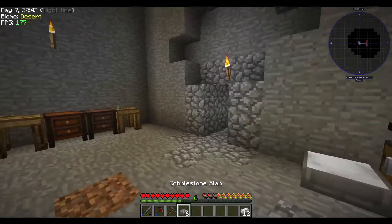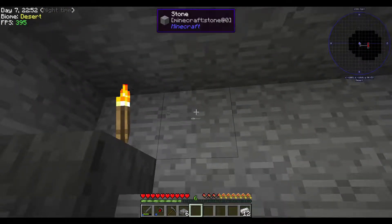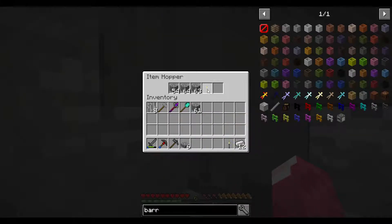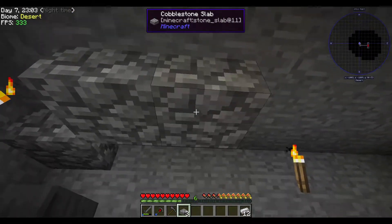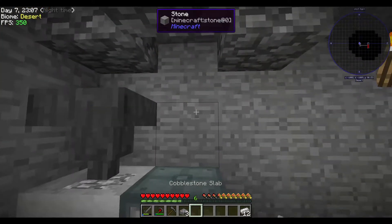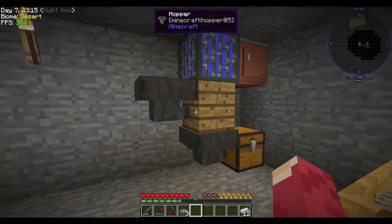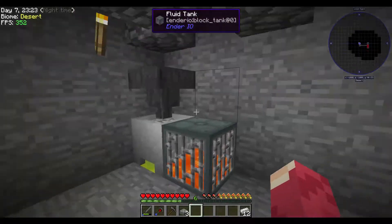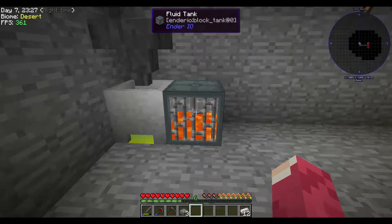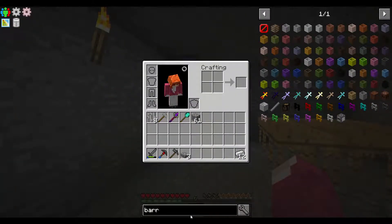We have some cobblestone so I'm going to make some slabs. I can put the barrel in here with water to eventually get obsidian, but I have to move this one out first. I need a proper setup for that to work — I'll set up real automation when I have the lava.